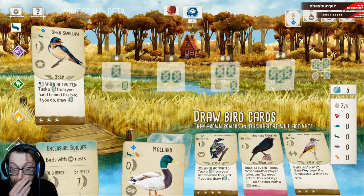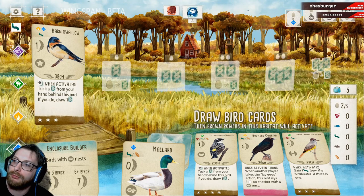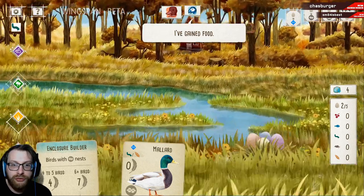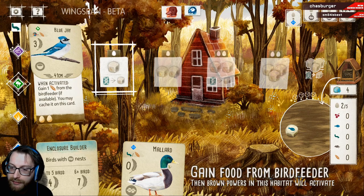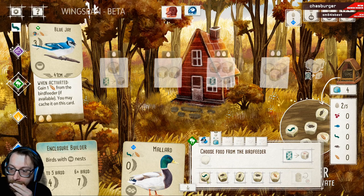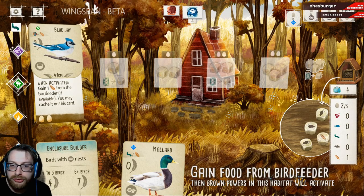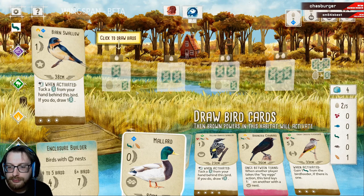Chances are they're probably going to go to the bird feeder now. Because then they can essentially get an extra food for free. That's good for us though, because that might mean we can get our reroll and actually get two food. So we could potentially get what we want for the mallard and for something else. And we get two food — which means we can play our mallard down here and then draw cards. That's going to be pretty good.